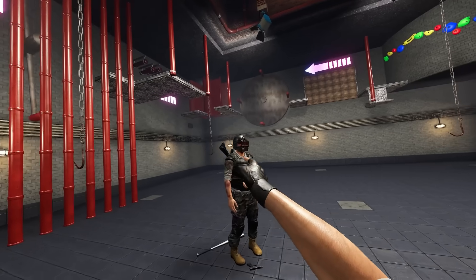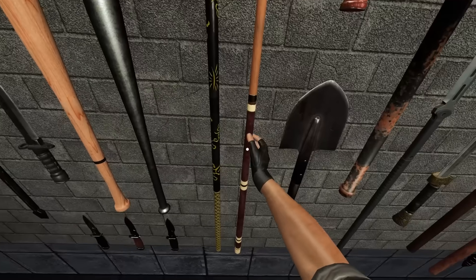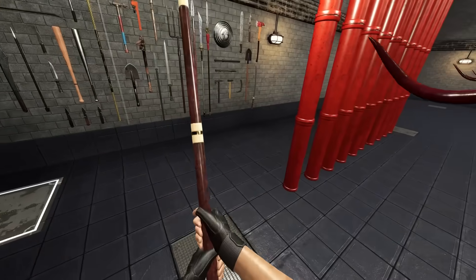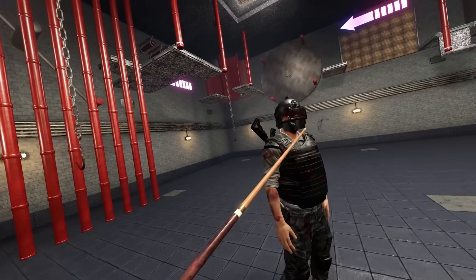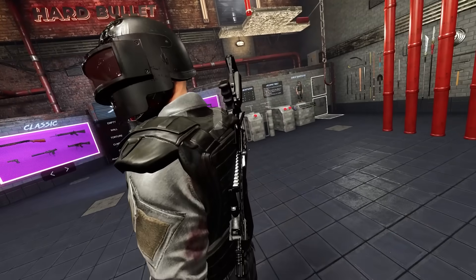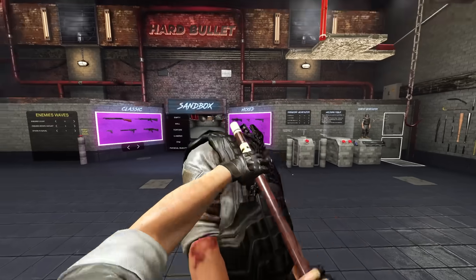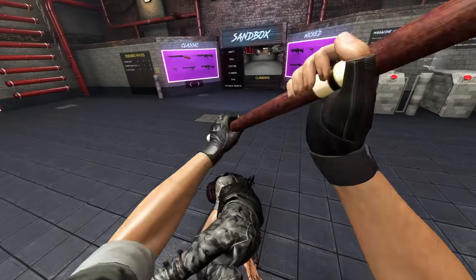Stay there buddy, I'm going to try another weapon. Let's go for a pool cue, shall we? That seems a little bit better. He's completely fine. I actually really love the fact that in Hard Bullet you have armor now — that's actually really useful. I got him down, finally. Oh, but he's getting back up.